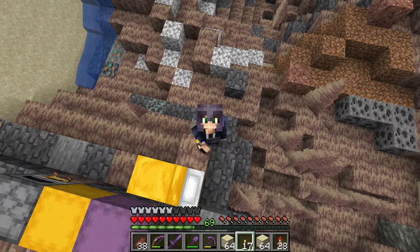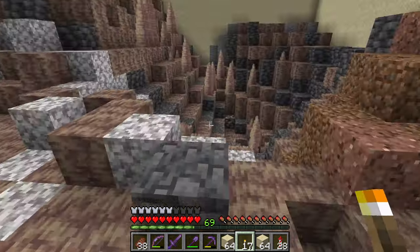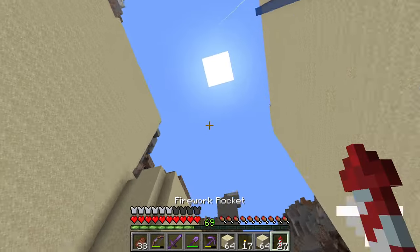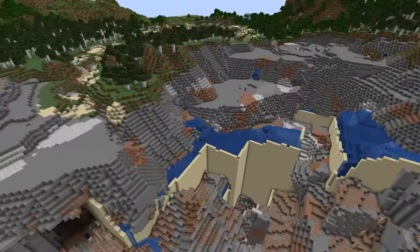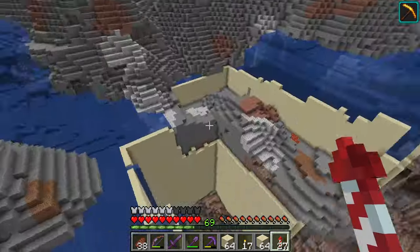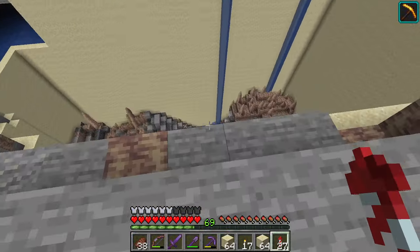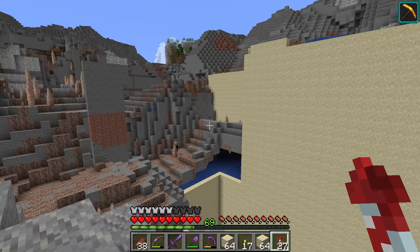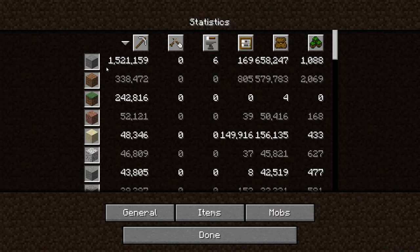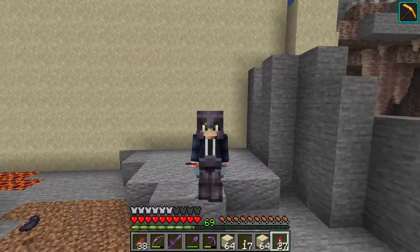There we go — another huge dent on our old foe, the aquifer! It's crazy to think about the amount of deepslate in here and where we started, because this aquifer really goes from around layer 63 all the way down to below zero. It's impressive. There is also another huge milestone we achieved: we passed one and a half million blocks of stone. That is an insane number.